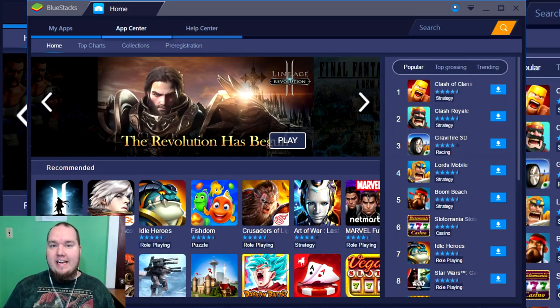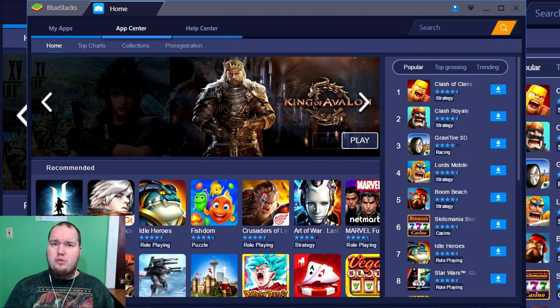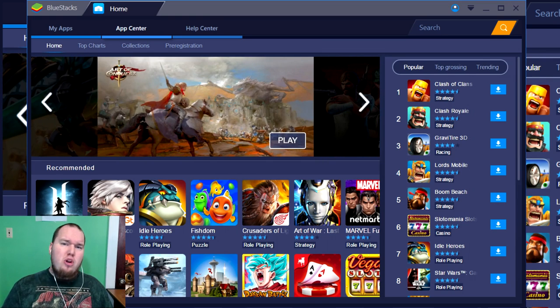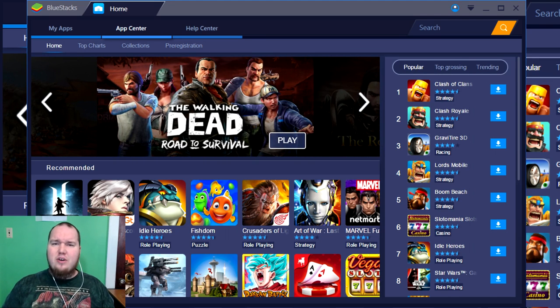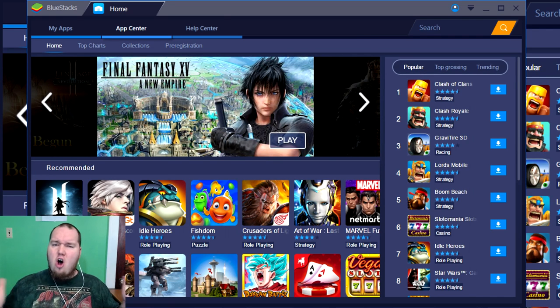What's going on Clash Bashers? Rocky here, and today we have an awesome sponsored video from the developers of Bluestacks and Lineage 2 Revolution. We're gonna be checking out Lineage 2 using Bluestacks. The benefits are you get more computing power, you can use your keyboard and mouse, and you can play on a bigger screen. You don't have to worry about battery life or anything like that. Check out the link in the description to download Bluestacks.